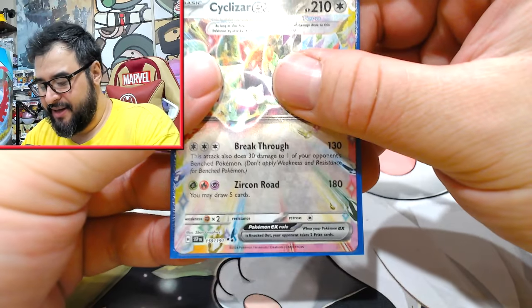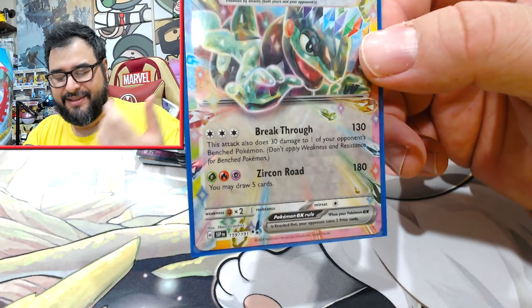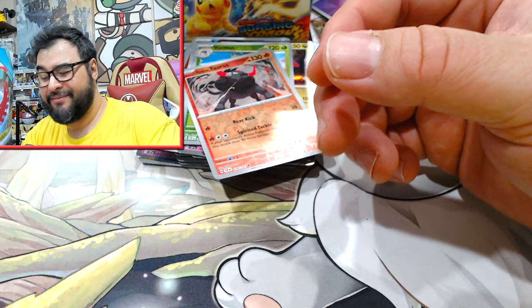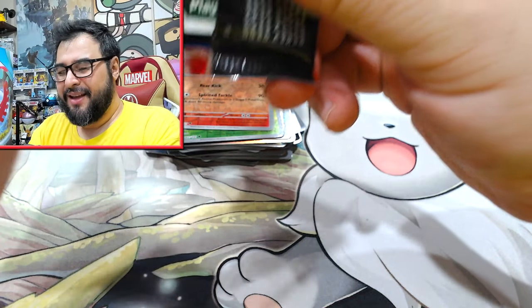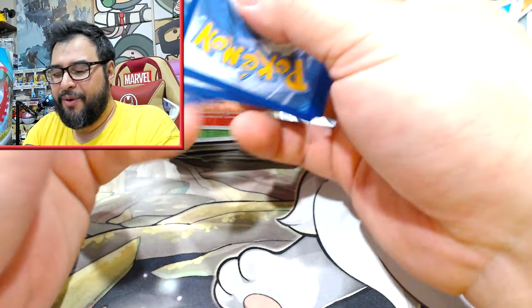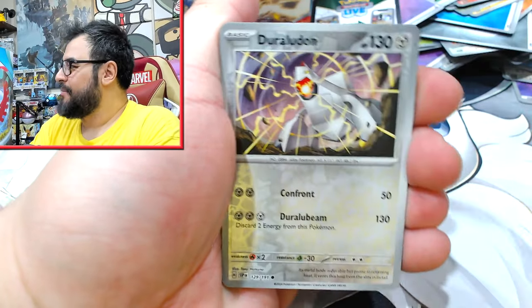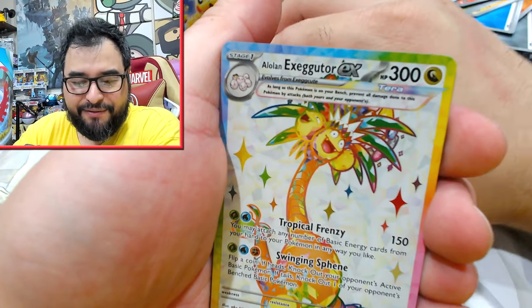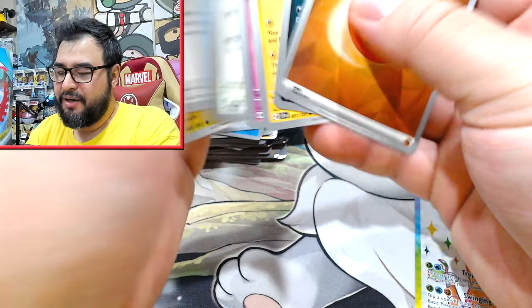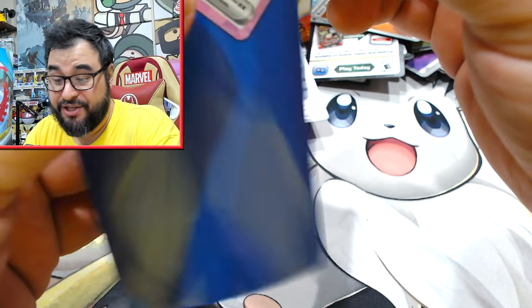That's our second Terra for the box so we shouldn't see another base Terra popping up. I think the Terra cards in this one are like Cyclizer, Executor, Tatsugiri, and something else. We got to that point where we opened that one case and it was so good. We've got the full art Executor — so I think that's our second full art for the box, which means we shouldn't really run into another full art, or maybe one full art trainer possibly.